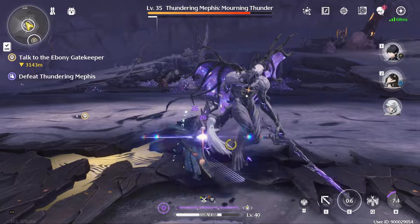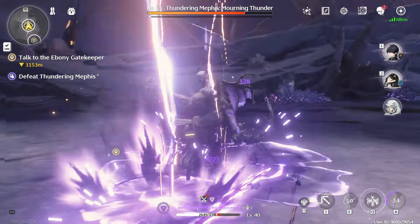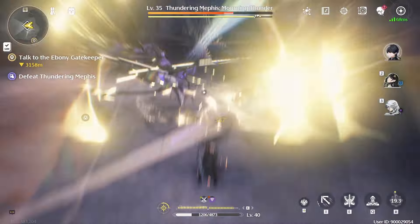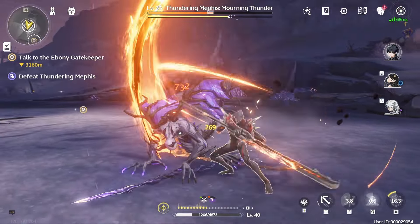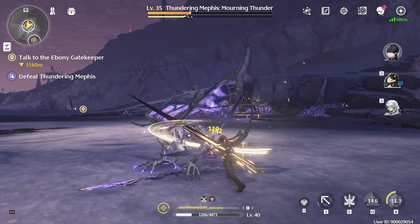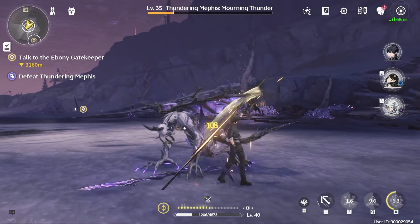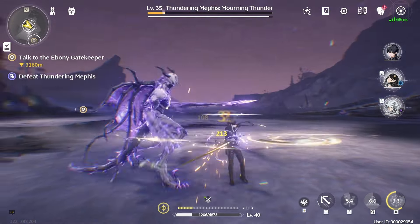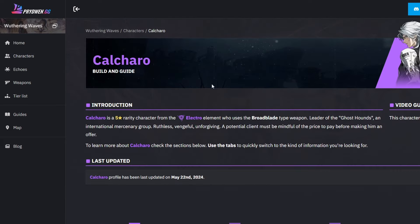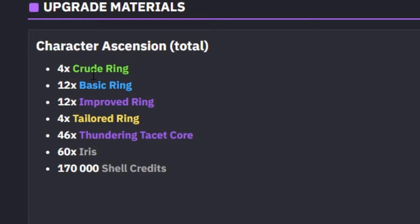So only aim for your main DPS. For example, if you have Calcharo, you can go farm the Thundering Mephis. Your character will show you what ascension material you need, and you can check the map to see which boss drops it. If you are unsure, check a wiki like Prydwen to find what ascension materials are required. Consume all of your crystal solvents — those that give you 60 Wave Blades at a time — and spend them all on that boss.